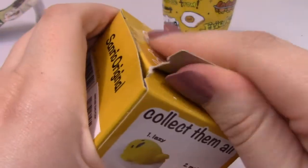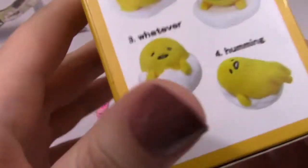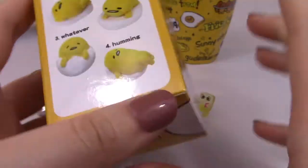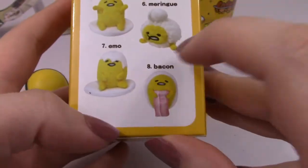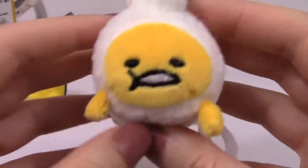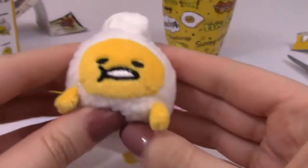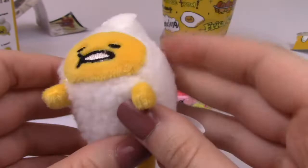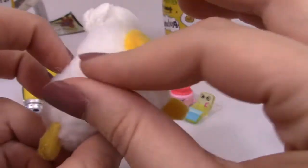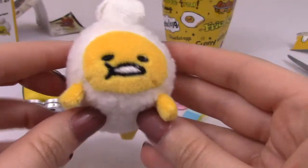Last thing — we've got Gudetama. Let me look at the checklist to see which one I got before. I got this one last time, so I kind of want any of the others — the little bacon one or another. Oh, we got the little meringue one! He's really cute — this one's cuter than the last one. They're small plush, pretty spongy and firm. The egg yolk parts are really soft, and this top piece is really soft too, but the rest is kind of cottony. Really cute!